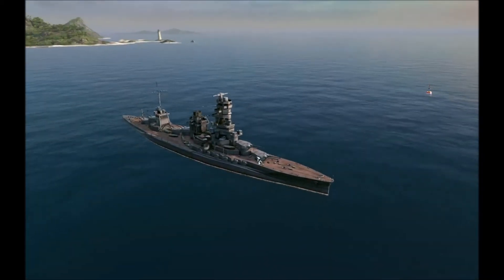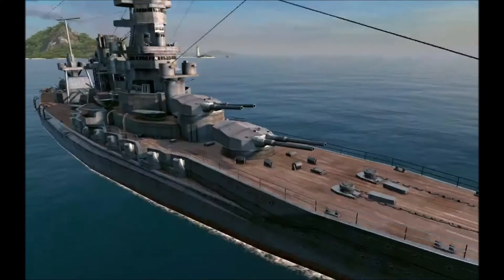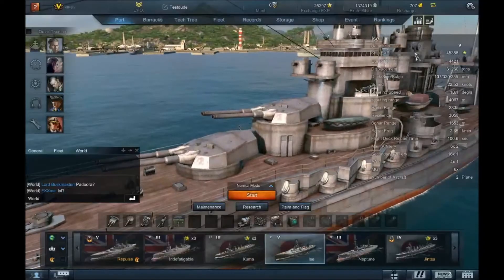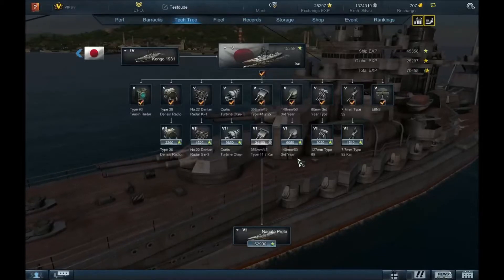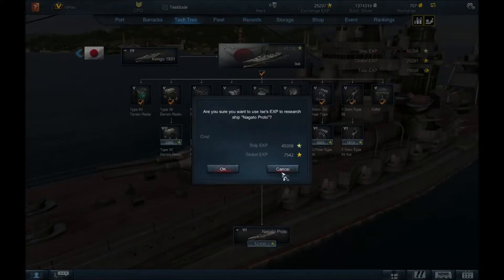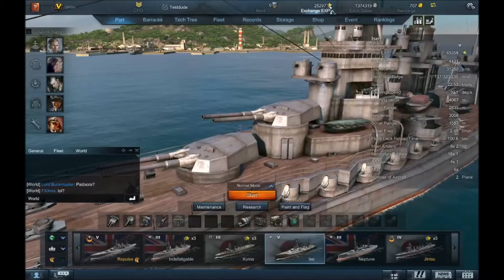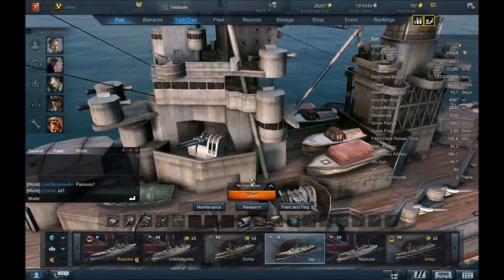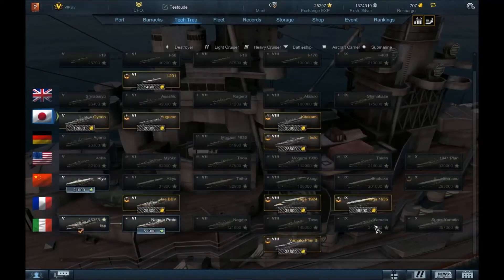What's going on guys, Tens here with another video where today, Steel Oceans, we're going to try out the ICE, a ship I have for a pretty long time now. I almost can go to the next one if I count all my free XP for it, which I won't do. I want to save up as many free XP as possible, because eventually I do want the Yamato.